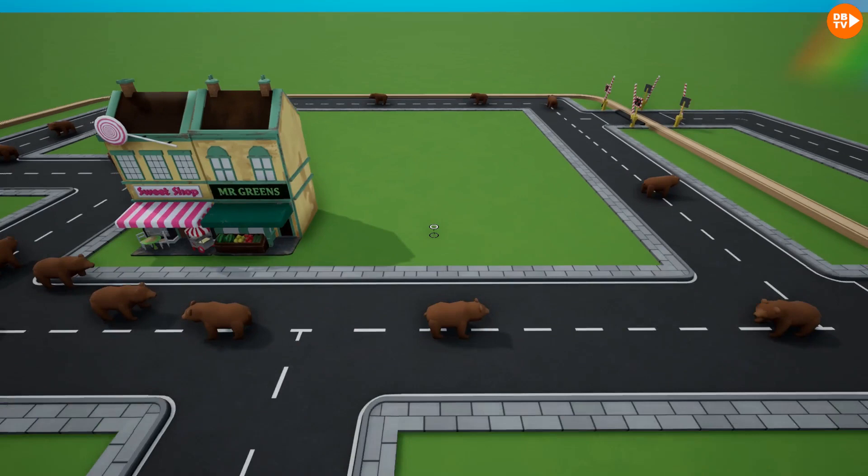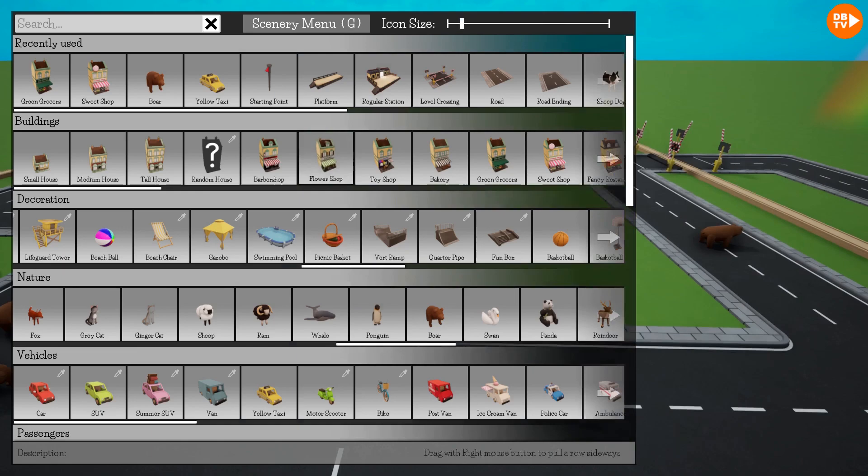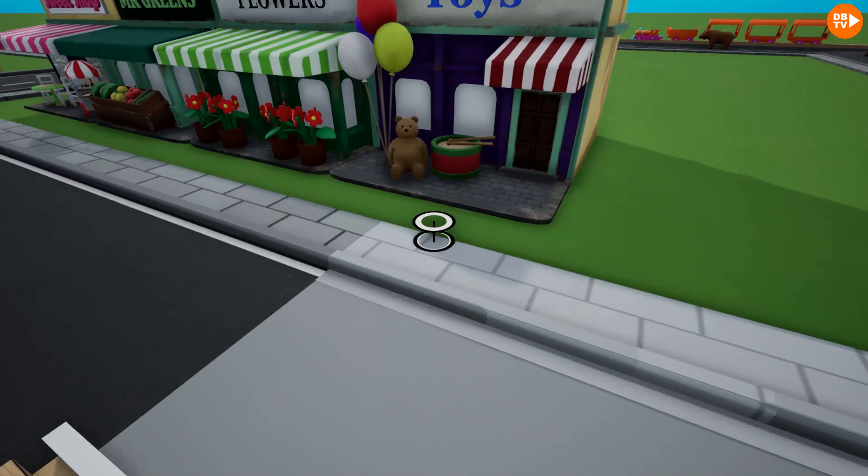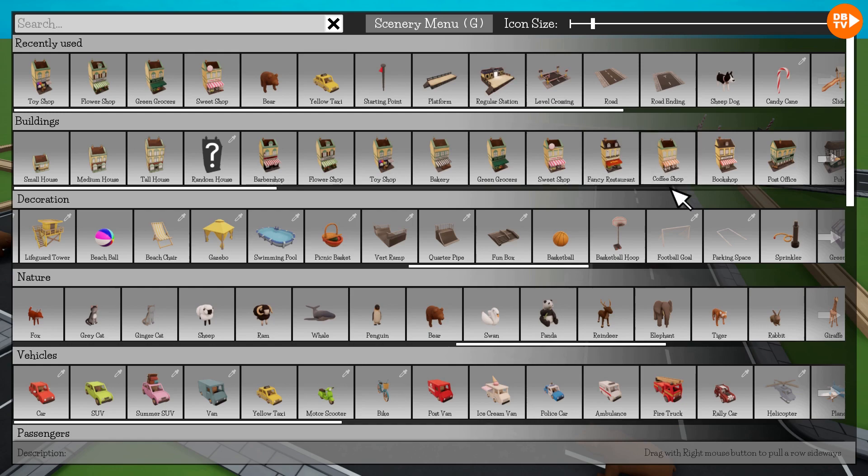Green grocers! This is going to be such a good town, just like Jumba Grill. And now we have flowers. Why do they need flowers? Just so they can eat them, just in case. The toy shop — Wooly Bear Toys. Look at this, there's a little teddy bear. That's Wooly Bear.